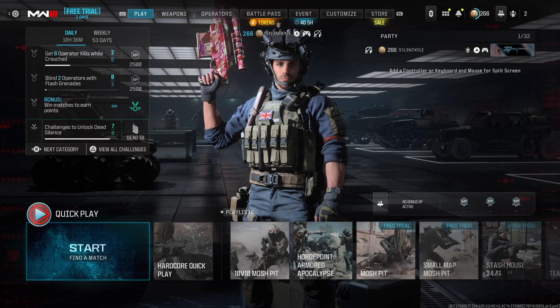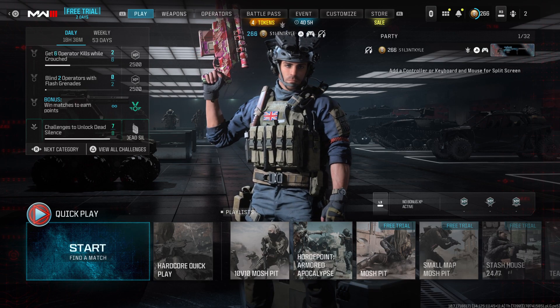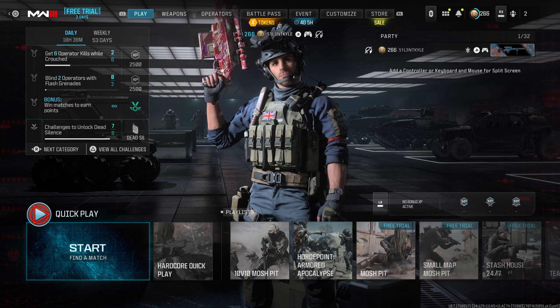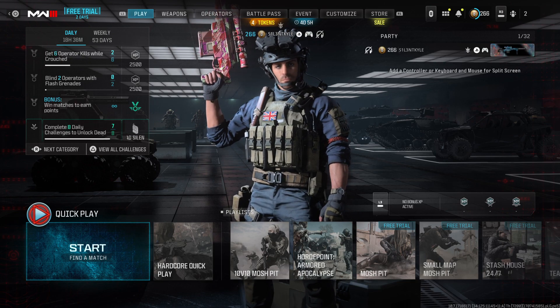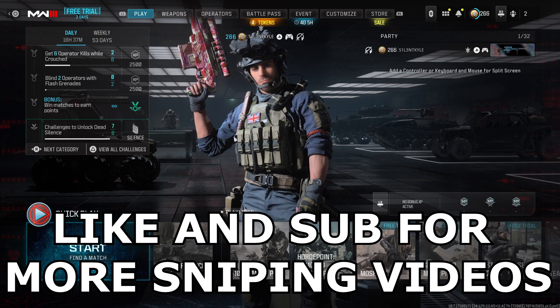This kit basically turns the Longbow into the iron sight SAB on Modern Warfare 2. That gun was menacing to use. The conversion kit on the Longbow is not as fast, but it pretty much makes it just as consistent in terms of its one-shot kill potential. We're gonna get into some gameplay.